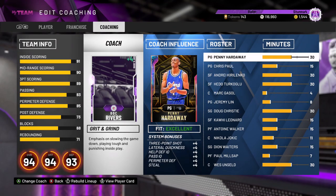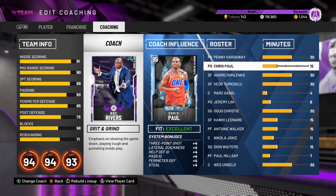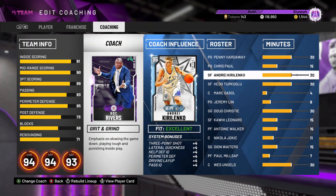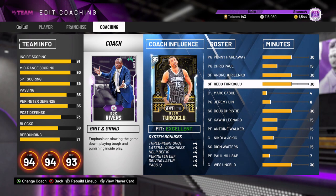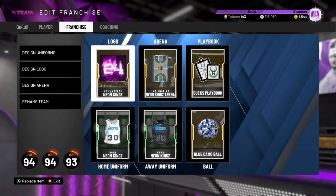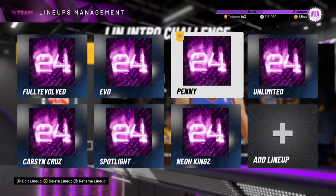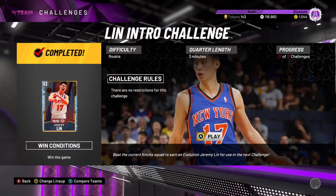The coach Penny Hardaway boosts three-point shot, lateral quickness, help defense IQ, pass IQ, perimeter defense, and steal. Hedu gets pretty much the same boost except he gets driving layup instead. The coach boosts aren't showing on the back of the card, but when we get into the game we're hoping to see some of these boosts.